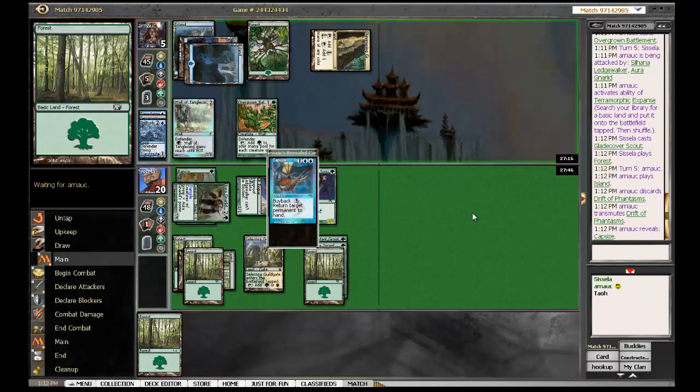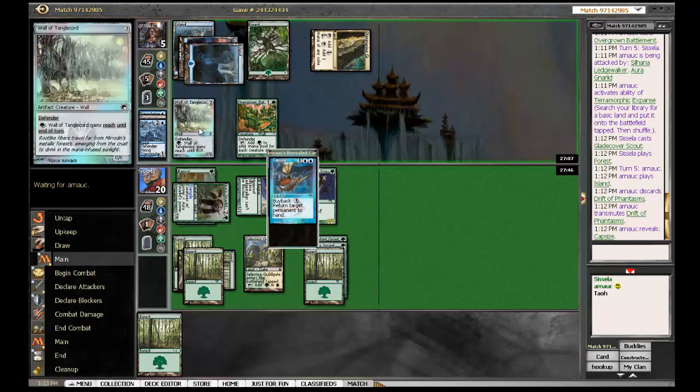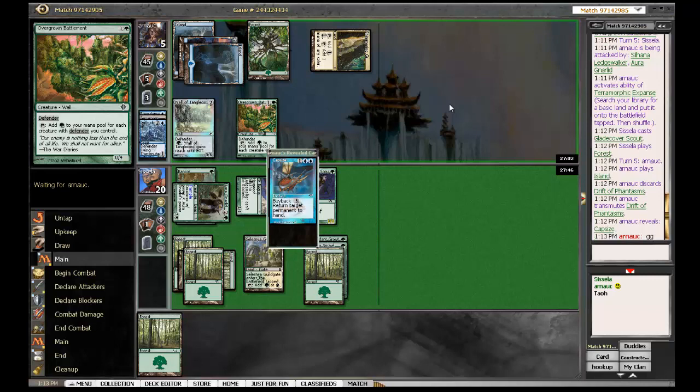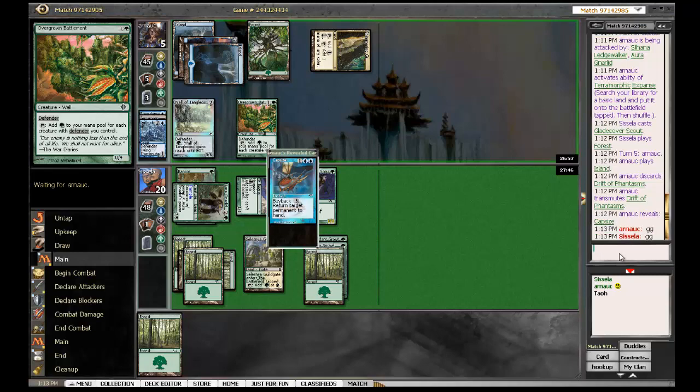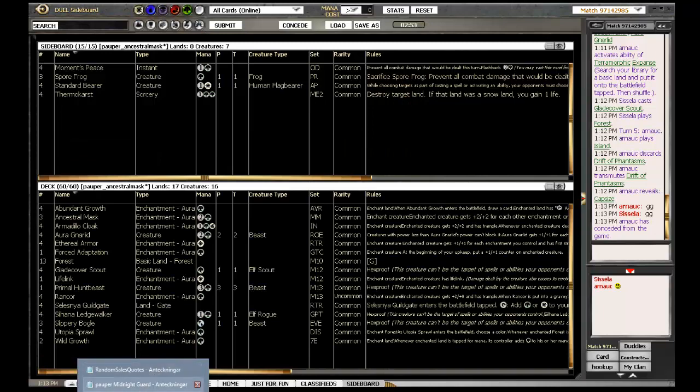And here's Capsize, which is gonna hurt the Gnarlid pretty bad. Except that you don't have the mana to cast it, do you? Next turn. Hexproof has crushed the Freed from the Real deck. So then we have this question about sideboarding. I'm brewing a midnight guard deck - that's what the list you saw there was. I don't need Sporefrogs, I don't need Standardbear. Do I need Thermocast?